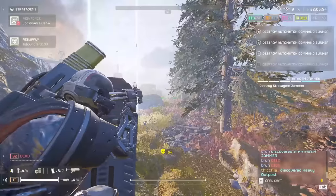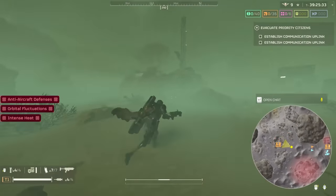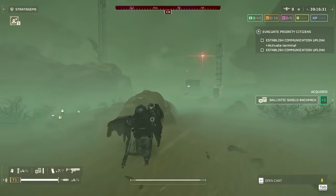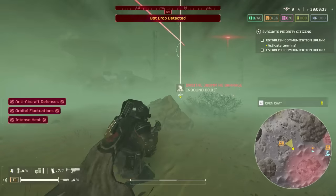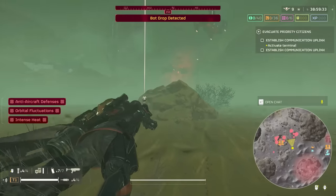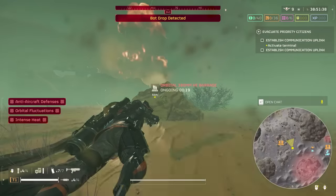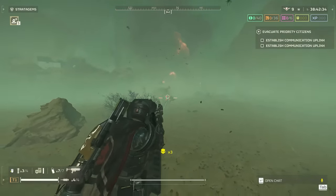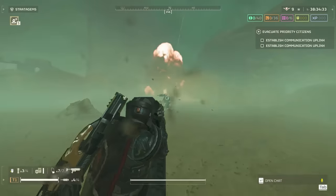Another great use case is throwing these into objectives before your team enters. Any side objective you walk up to will have a horde of enemies inside — the barrage will completely soften up that area, spraying bug guts across the floor and spilling robot oil, making it easy to just waltz in and clean up the rest. Once the barrage was done going off, I simply walked in and there were just a few enemies left to finish off. The orbital laser would have similar results, but it has a 300-second cooldown compared to 240, so for objectives we get comparable results.